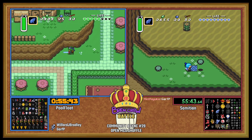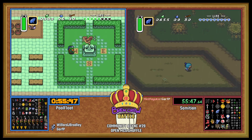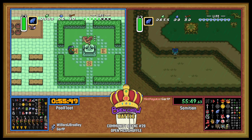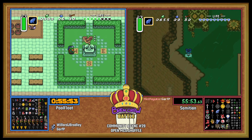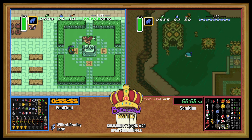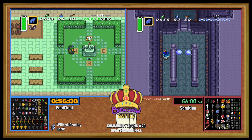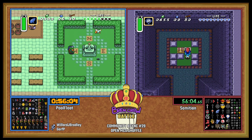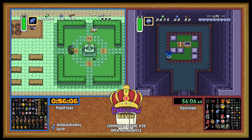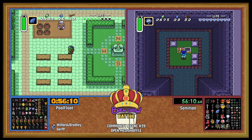There's the dungeon info for the Light World. I wonder if PoolFloat will fall close behind — see if we have the medallion for Mire or if we need that Bombos off of Floating Island. Oh, it is Ether! That Ether from Tower of Hera. There's no way there's going to be another Community Async Somaria in Mire. There's just no way. I refuse to believe it's going to happen again.